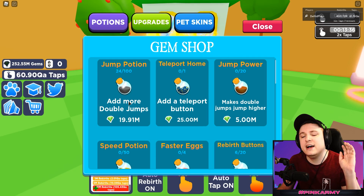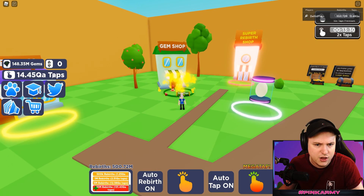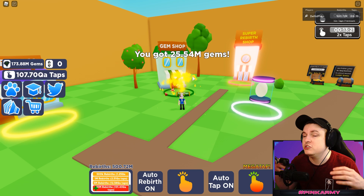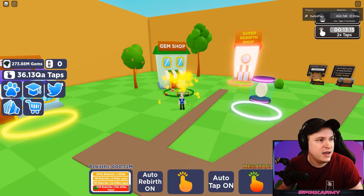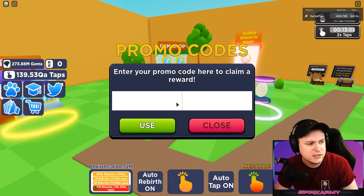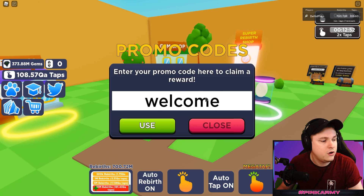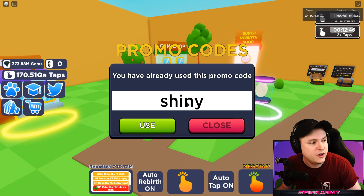While upgrading, let's use the 5 million cake code - entering '5millioncake' gives us 25 million gems. There are a few other codes to go over: 'awesome' for an elder butterfly pet, '1million' for visits reward, 'welcome' for 5,000 taps, and 'shiny' for 200 gems. Those are all the current codes for free gems, free pets, and more.